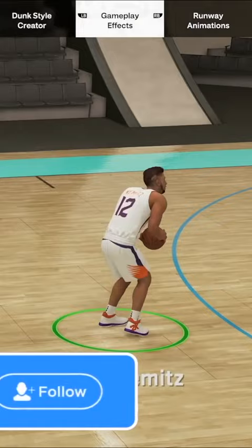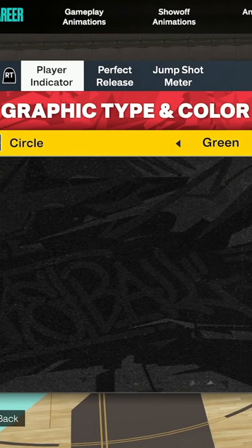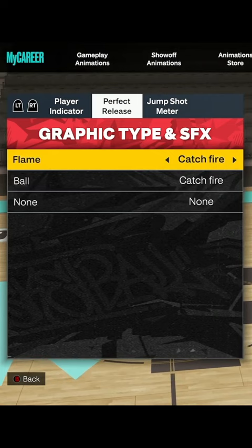So first of all, you can change the color around your feet. Then you hit right trigger to scroll through these animations. You've got the graphic type and sound effects, and then the jump shot meter.